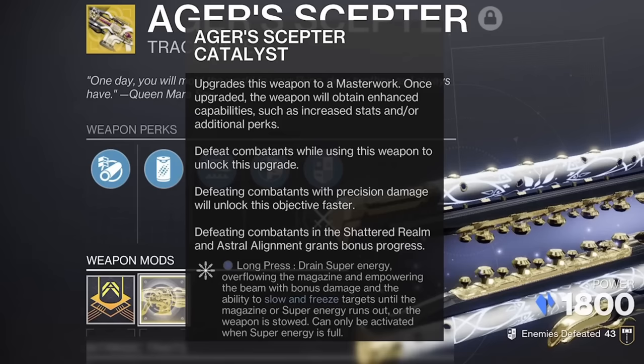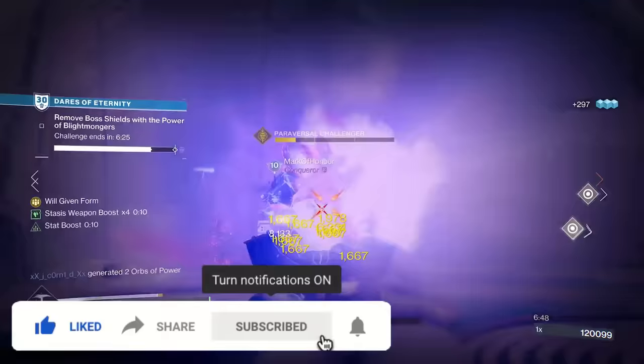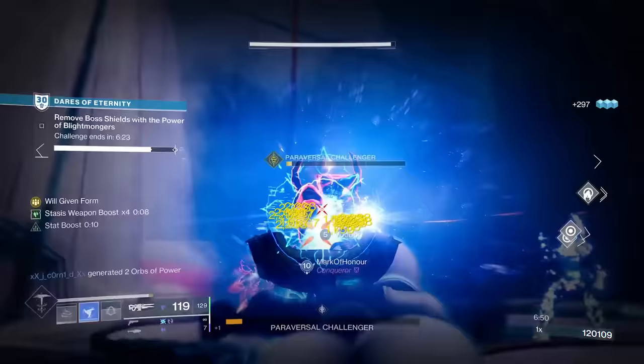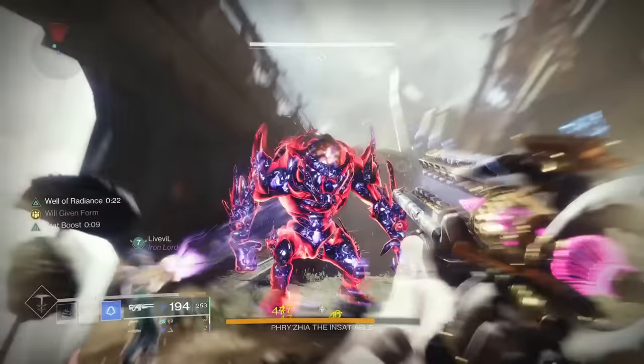Aga's Sceptre hasn't seen any huge changes since its introduction, but its perks still offer huge damage potential, especially with its exotic catalyst. Will Given Form is activated by holding reload when your super is full, which will overflow the magazine and increase its damage by 80%. This lasts until you reload, your super is fully drained, or you run out of ammo — which more than makes up for the lacklustre Silence and Squall super — even slowing and freezing targets, adding bonus shatter damage into the mix.